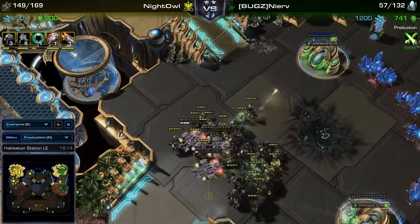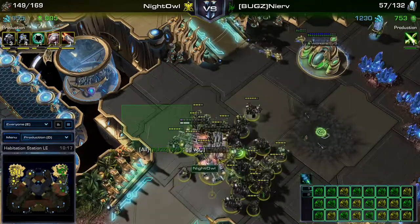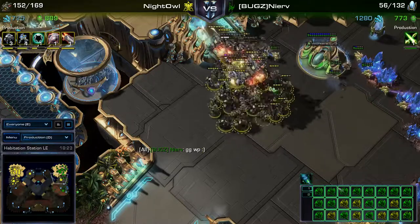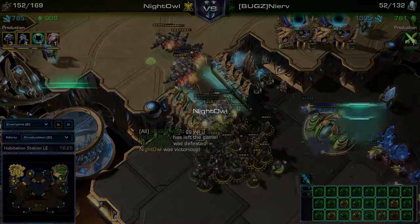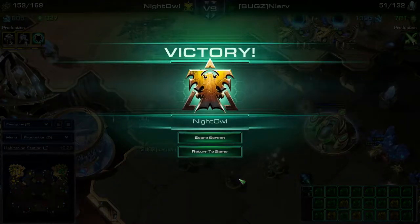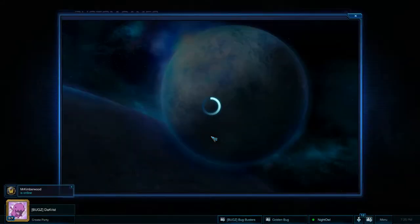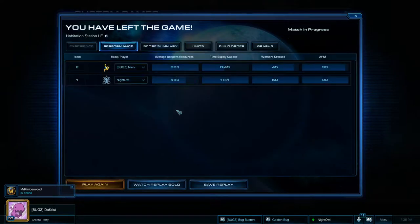It's 30 versus 90 army supply - very dire for James, and 3-3 is about to finish any second. The game goes to Philip - GG well played. Philip played quite defensively but his macro was superior in this game, with upgrades making a huge difference, plus the drops killing that Colossus and sniping the Robotics Facility.